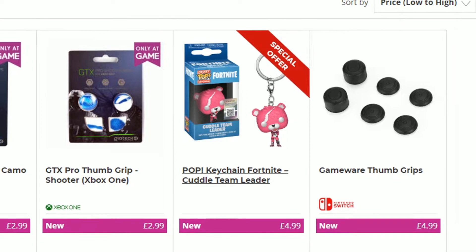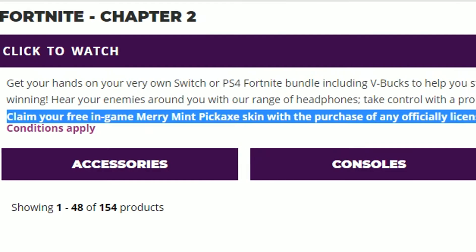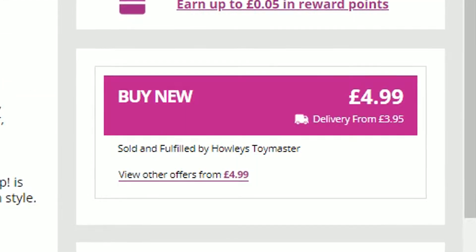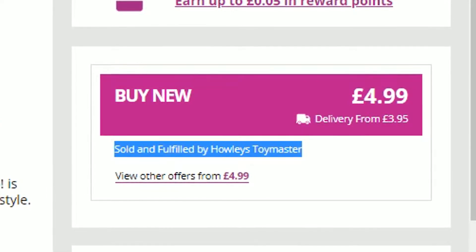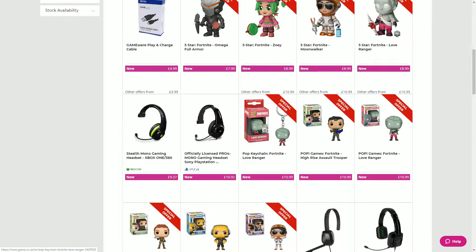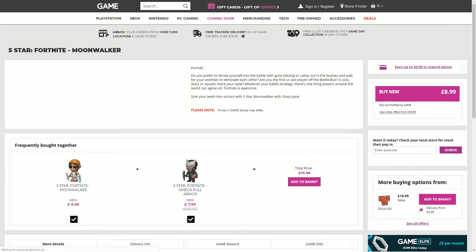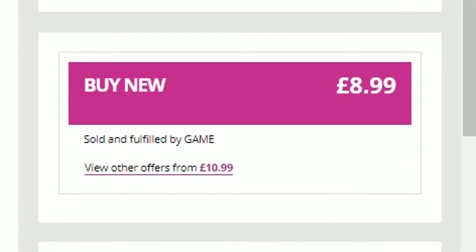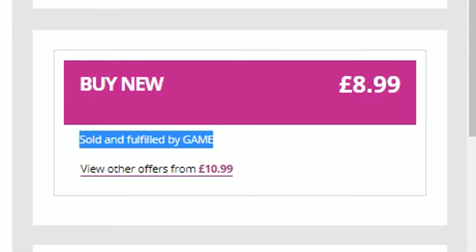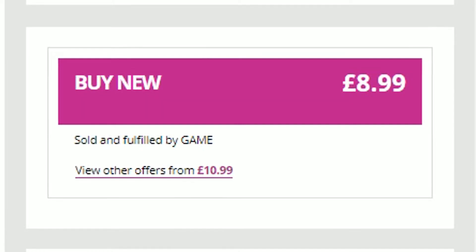The cheapest item is this pop keychain starting at 5 pounds, and this is really important — look under the price where it says sold and fulfilled by. It must say sold and fulfilled by Game in order for you to get the Minty Pickaxe. For example, this item says sold and fulfilled by Howley's Toymaster — if you order from them you will not receive the Merry Mint Pickaxe code. Instead, find a Fortnite product with the special offer text that is sold and fulfilled by Game itself, like this 5-star Fortnite Moonwalker. If it says sold and fulfilled by Game, you can click buy new and you will 100% get the Minty Pickaxe code as well as the Moonwalker figure in your mailbox.